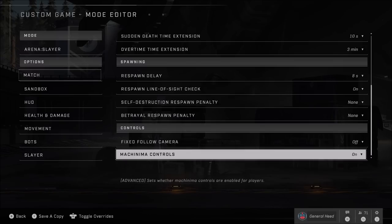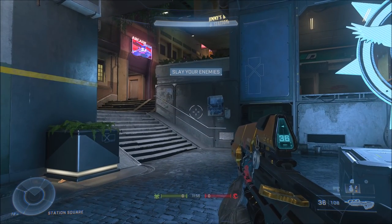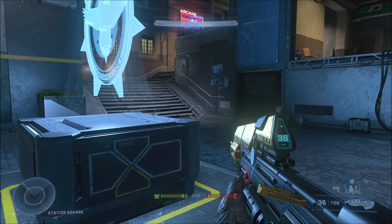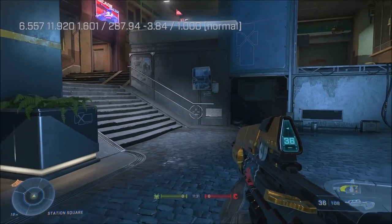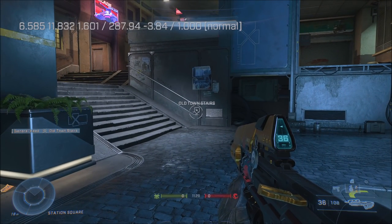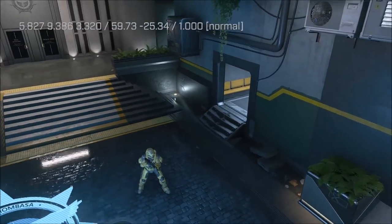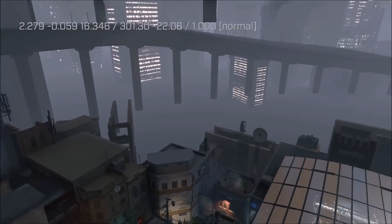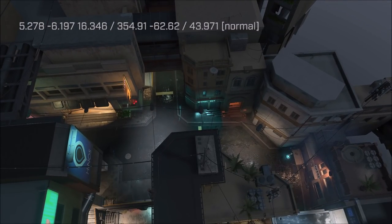For number sixteen, here's a cool custom games feature first introduced in Halo 5 — machinima mode. If you hold your reload button plus right on the D-pad you can bring up the pan cam coordinates showing your exact position. Hold reload plus up on the D-pad for a couple of seconds and you switch to free camera or pan cam mode, enabling some crazy map exploration. Holding up on the D-pad adjusts pan cam speed, which goes up to 100.